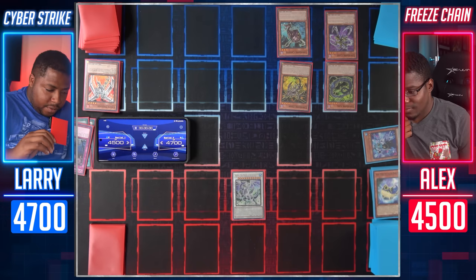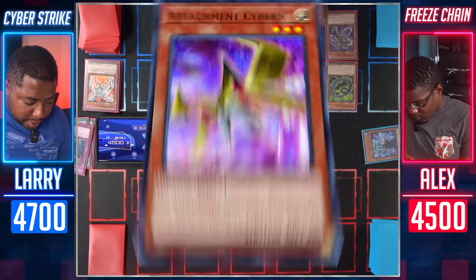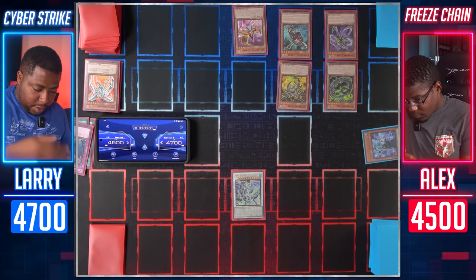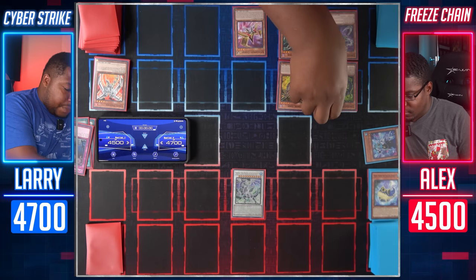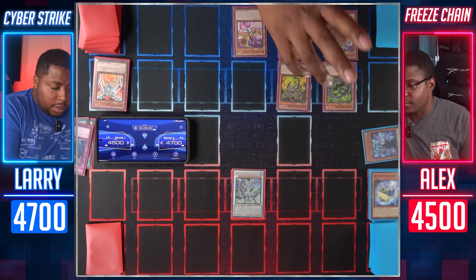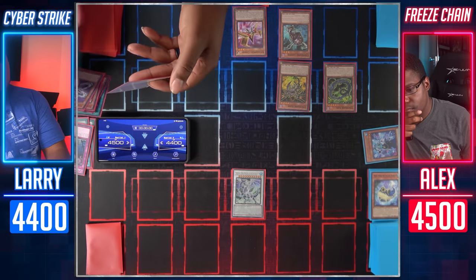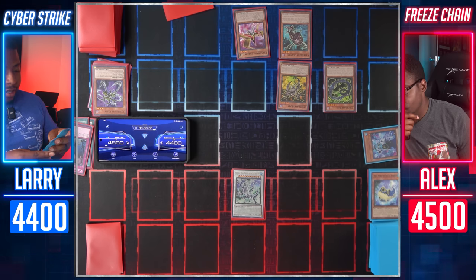I will Normal Summon Attachment Cyber and use its effect — target one Dragon or Machine Cyber Monster I control and equip it to it, gaining 600 attack; when this card is sent to the Graveyard, I can target one other Dragon or Machine in my Graveyard and Special Summon it. I'll equip Cyber Dark Horn with Attachment Cyber. Move towards battle — Cyber Dark Keel will attack your Trishula. You're at 2700, I'm at 2400, so I take 300 damage. Cyber Dark Claw falls off and I activate its effect to add Cyber Dark Chimera from Graveyard to hand. I need to kill you in one fell swoop but I can't do it this turn. I will pass.